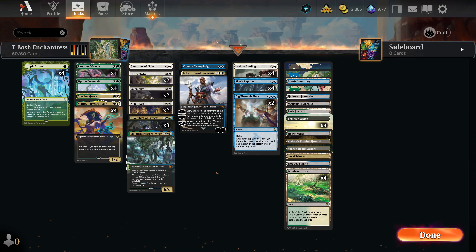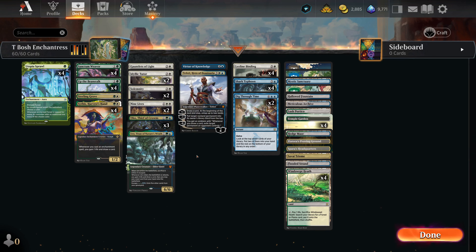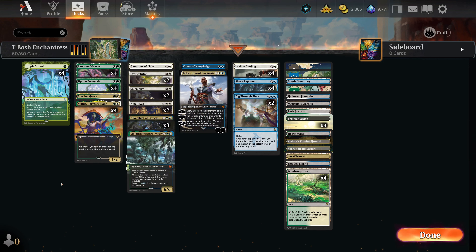In terms of the Enchantress strategy, we still have the same package: Sythis for draw, Utopia Sprawl for ramp, and Sanctum Weaver for ramp. We can also run the Bant control build, which typically runs Up the Beanstalk. Because Up the Beanstalk triggers on CMC 5 or greater, it's tough to set up the deck to profit off of that. The Enchantress cards are pretty cheap, so we have to split the mana requirements between the high-cost spells that trigger Up the Beanstalk and the lower Enchantress sub-theme.